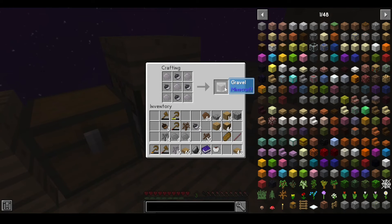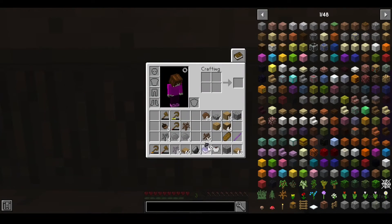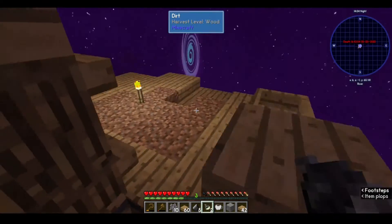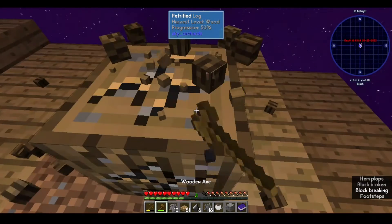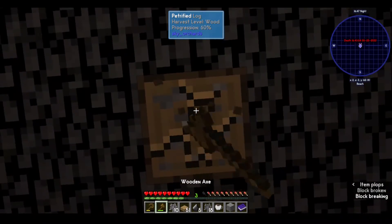Oh my god, it creates gravel — who could have guessed? I want gravel for some reason, do not know why. Can I do anything with these? We get sand acorns at some point. I'm going to be able to make a cobblestone generator, which will make this so much easier. We need cobblestone, we need the furnace — that's going to be a life-changing moment, I think.